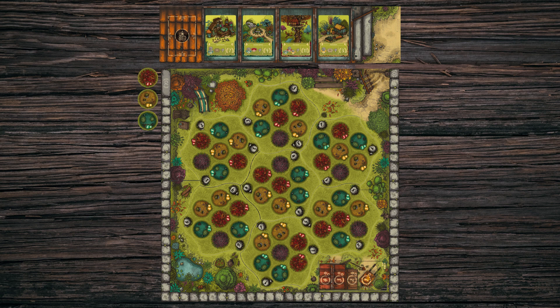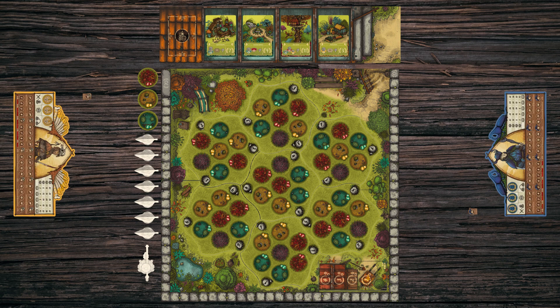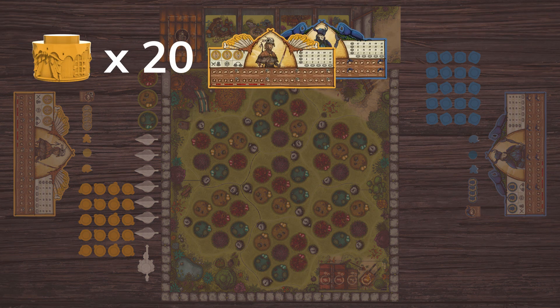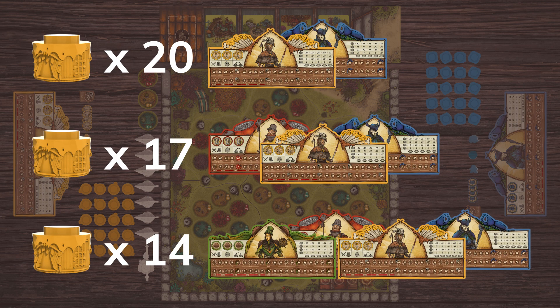Put the bramble tokens, the roofs, and the torticrane within reach to form the reserve. Each player chooses their board and takes their colored tokens and floors according to the number of players: 20 floors for two players, 17 for 3, and 14 for 4.